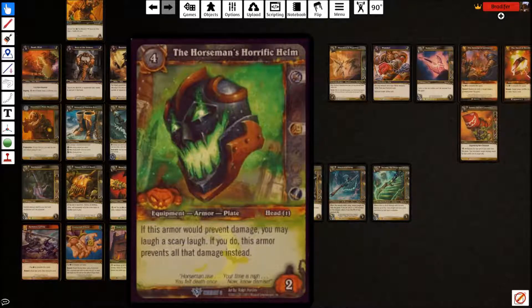The Horseman's Horrific Helm costs four, has two armor in the bottom right, but the text says: if this armor would prevent damage, you may laugh a scary laugh — if you do, this armor prevents all that damage instead. Most people just play where you always laugh. This can stop huge damage attacks — if your opponent has a monster hitting you for eight, this will block all of one single target source of damage. That's really helpful against decks that use a finisher dealing X damage a turn. When they start shooting you for seven, eight, or nine, you can just block all of it in one stop.